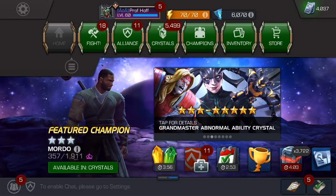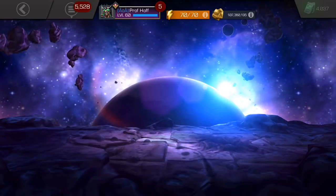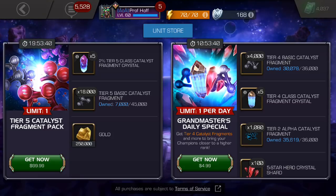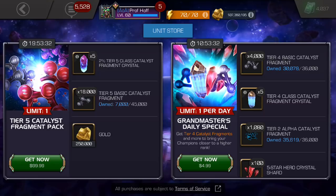I'm guessing some people are tempted because in the past on days like July 4th, you would get about one third, or 15,000 tier five basic catalyst fragments — one third of a fully formed — which is still a lot of money. If you do the math, it's $300 for one tier five basic, and you need two of them to take a five star up to rank five, or three of them to take a six star up to rank two.